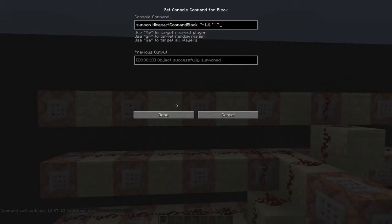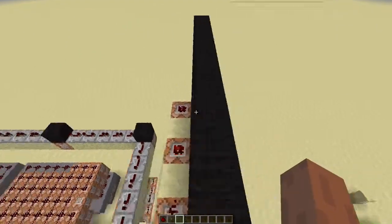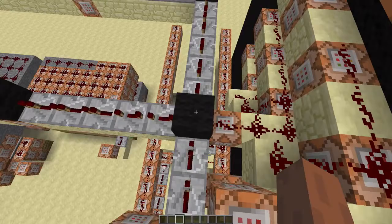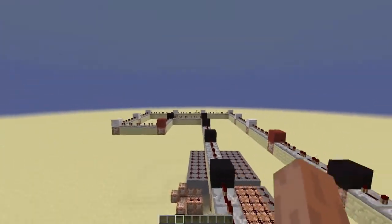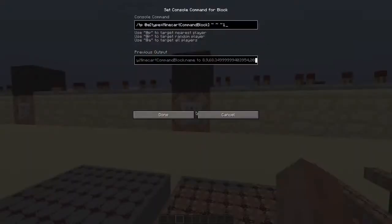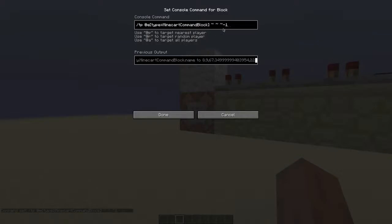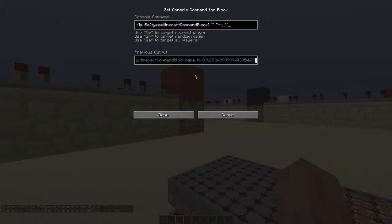What they do — they all summon minecarts with command blocks. They're spawned just inside the wall block so they won't fall down. Then there's also this giant clock. All these command blocks move the minecarts: the ones with the black wool above them will move the minecarts to the right, the white ones to the left, and the red ones will move them down.